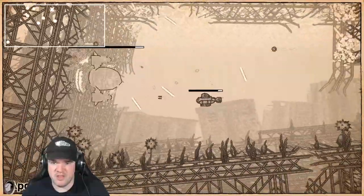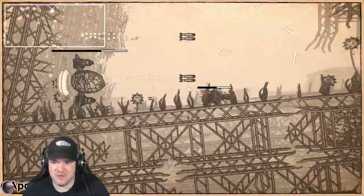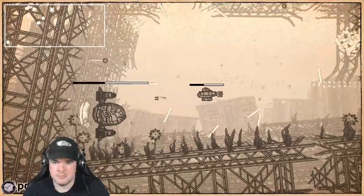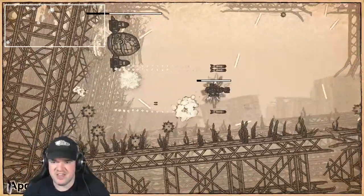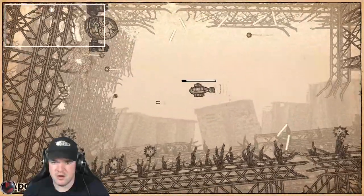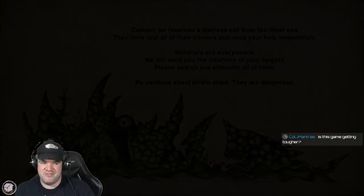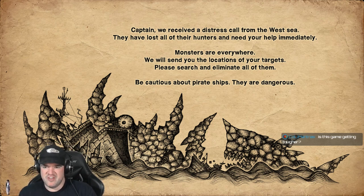Avoid the torpedoes. This guy has a pretty straightforward pattern — his white laser things really hurt though, so avoid those too. This boss is actually less of a pushover than he seems, because he gets almost bullet-hell with the white beams. I'm hoping that after this we'll finally get to another level because so far this has still been kind of meh.